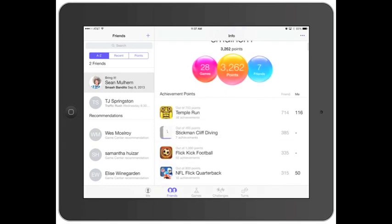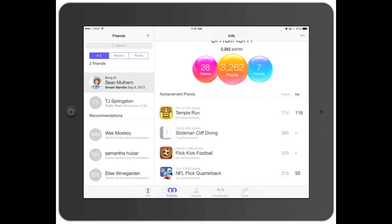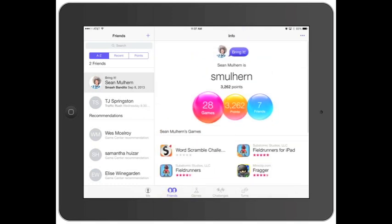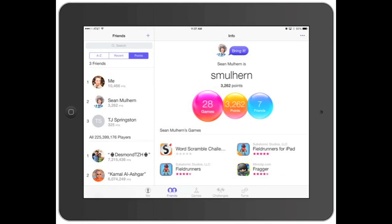You can click to see what points and games he's playing, and what games he's earned his points in. Looks like he's kicking my butt in Temple Run. Then you can look at all the other different games he's playing. You can also search for people and find others based on points.